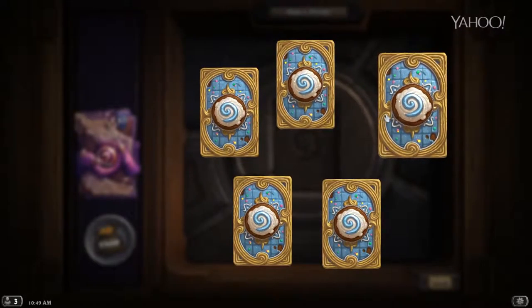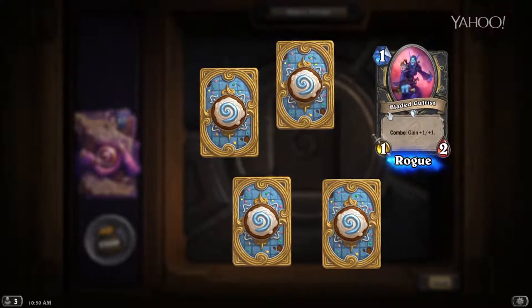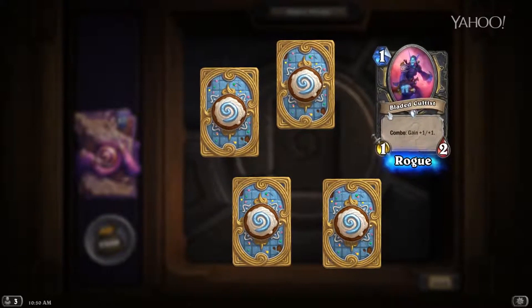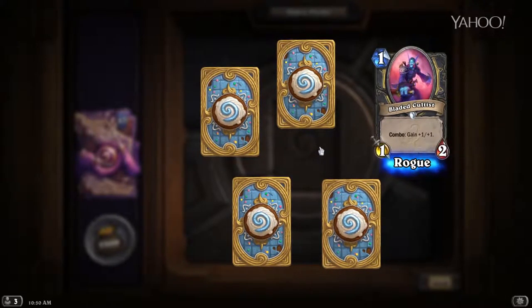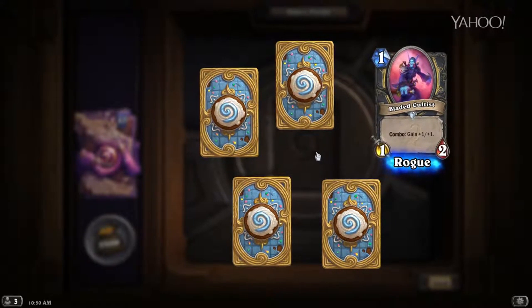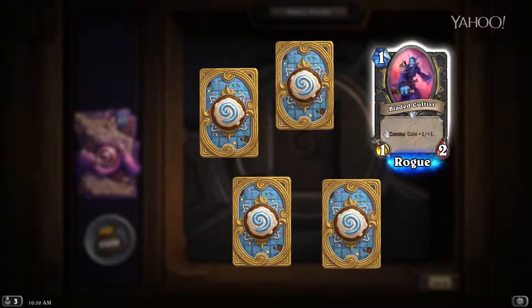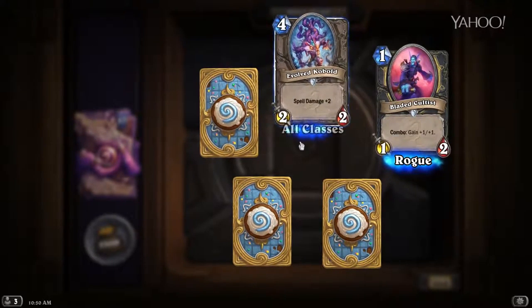Another pack — we got an epic in here. First up, Bladed Cultist — Combo: gain +1/+1. I am kind of in love with this card. It's so elegantly and cleanly designed. It's not a terrible one-drop on turn one, but if you coin it out with another one-drop, he's awesome — a nice little 2/2 that has zero downside. I foresee this guy seeing a lot of play in more aggressive Rogue decks.